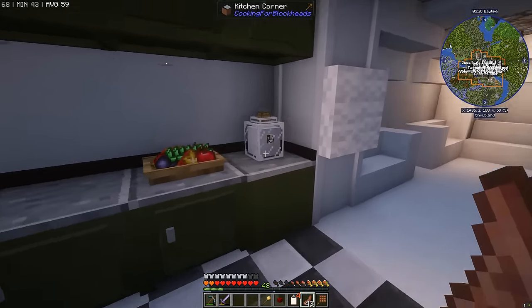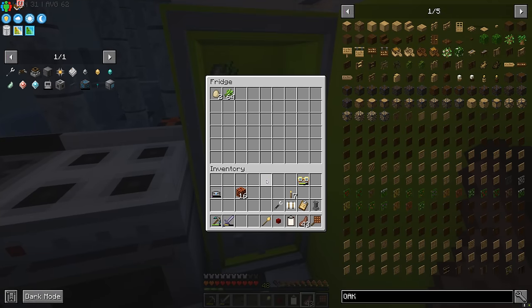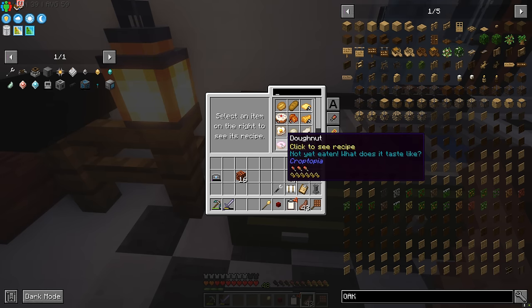Hop over to the kitchen now — this full jar of milk is all the milk we're ever going to need. Put the eggs in the fridge and the sugar cane, then we can make sugar at the crafting table. And here we go — we can already make a whole bunch of really cool stuff like donuts.